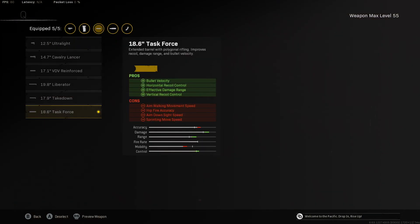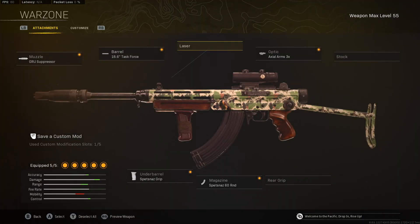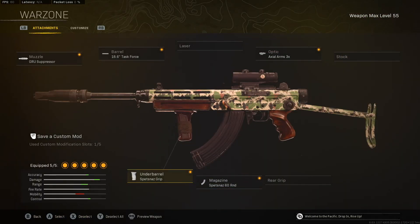This weapon is meta and you need to be using this setup right now. We're going to use the Groove Suppressor and Task Force, which are both for bullet velocity, recoil control, and effective damage range. Then the Axial Arms 3x just so we get a ranged optic. The 60 round mag that now doesn't have a very big aim down sight penalty. And then the Spetsnaz grip for our vertical and horizontal recoil. It's your typical Cold War setup. Basically within three or four games, I was already amazing with this weapon — there's no adjustment time. I was getting 20 bomb after 20 bomb with it. I love this weapon, and you're going to love it too.